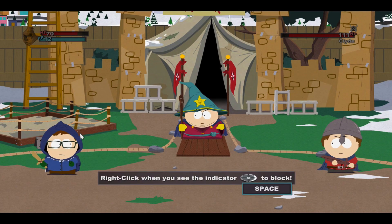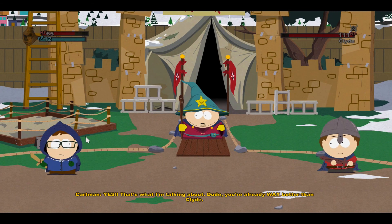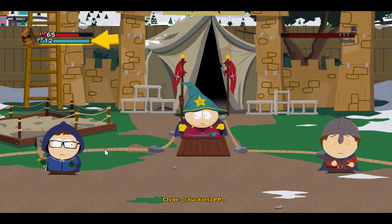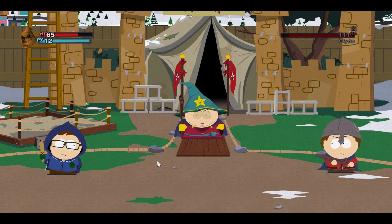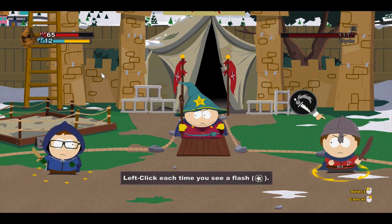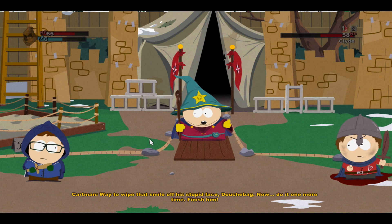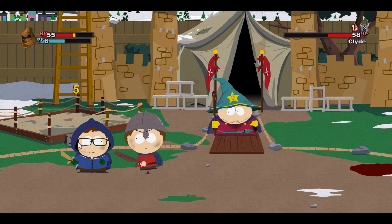The key to surviving in battle is not to get hit. Clyde, it's your turn to attack — Douchebag, protect yourself. Right click when you see the indicator to block. Oh no — protect your balls! I'm trying! There, I blocked that one. You're already way better than Clyde. Blocking reduces some but not all damage. Now it's time to use your heroic powers — using abilities takes power points, or PP for short. Douchebag, use your thief ability: Backstab! Left click each time you see a flash. That hurts! Way to wipe that smile off his face — now do it one more time, finish him! He's down.